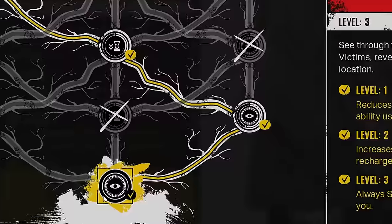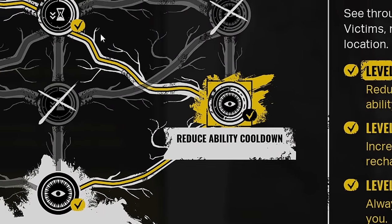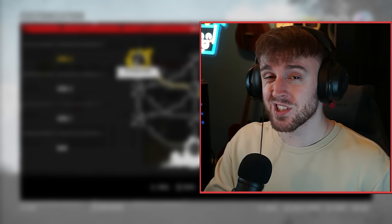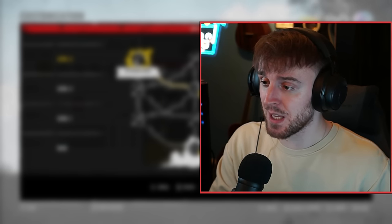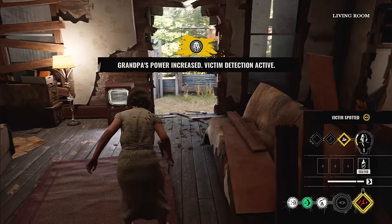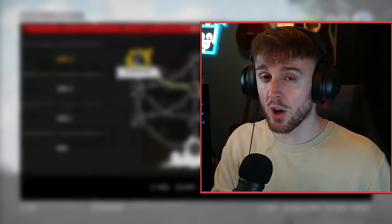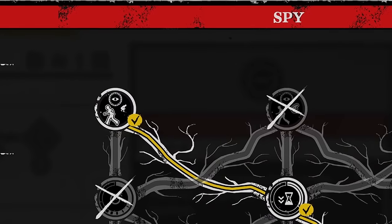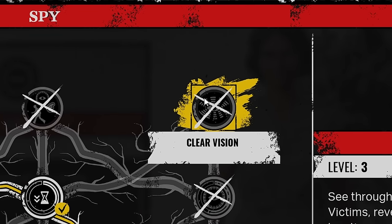For my abilities, I am using reduced ability cooldown, quicker recharge rate, and spy closest victim. I would always suggest going spy closest victim if you are experienced at the game — meaning if you can use spy close and accurately depict where the victims are because of the environment. But if you're new to the game and still familiarizing yourself with the map layouts, I'd suggest going clear vision as an alternative.